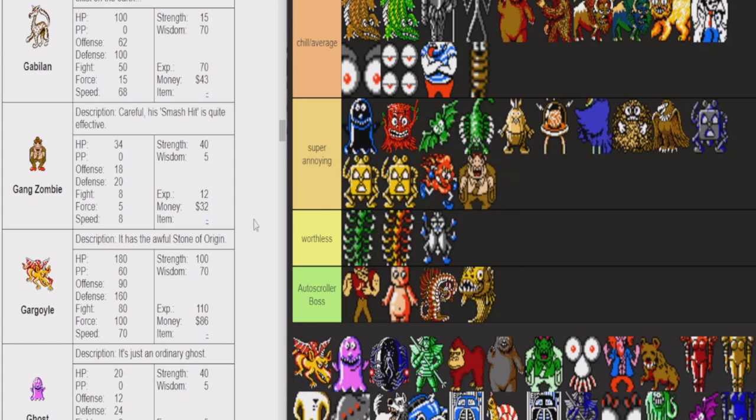Gang Zombie — super annoying. When you're doing the graveyard — I don't know, Gang Zombie can give you some good money. $32 is pretty good for the graveyard. But I think they're just annoying. They have a lot of HP, their sprite got nerfed, and they're just rough.